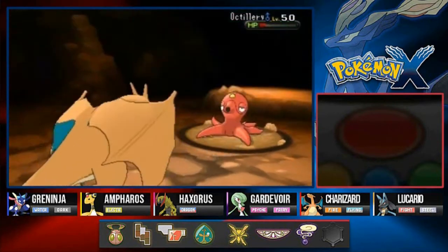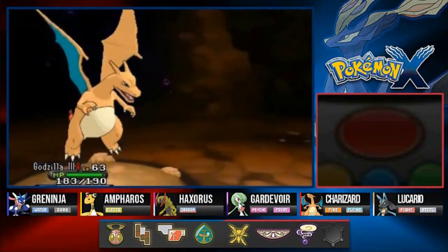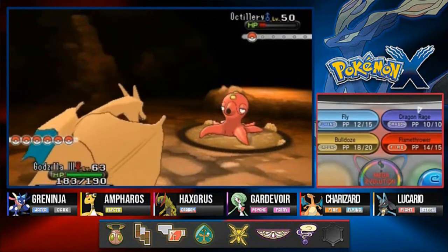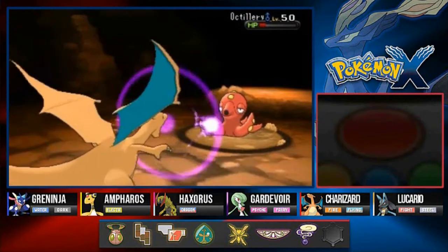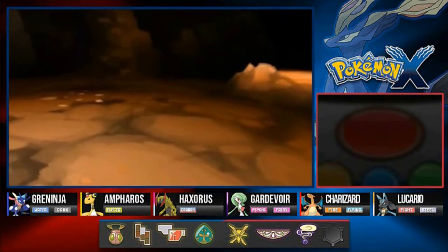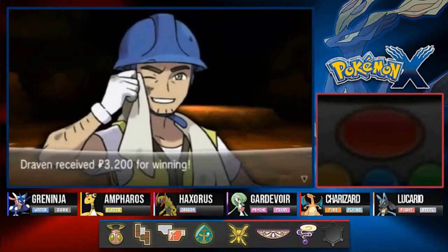Here we go — Fly attack! Octillery survives. Let's finish this guy off with a Dragon Rage. Nearly does it — oh my god. And Dimitri has been defeated.